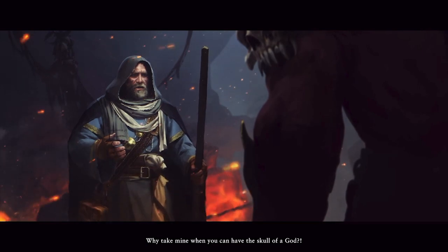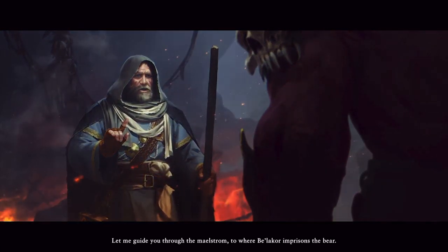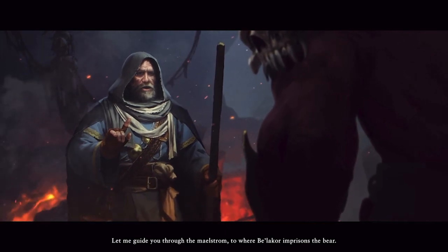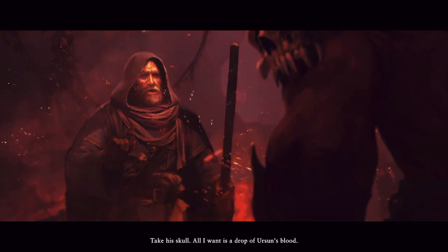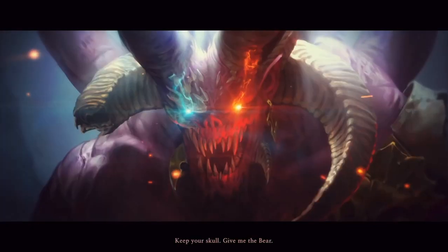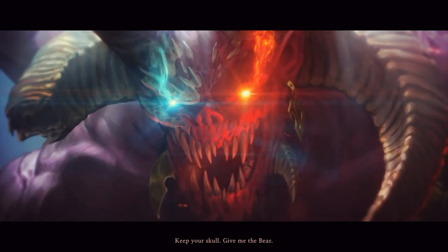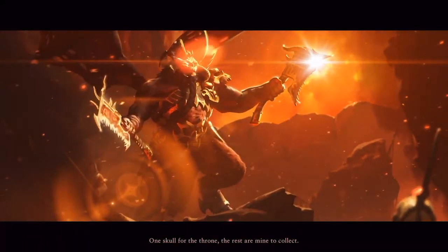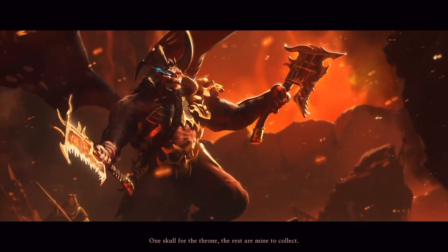Why take mine when you can have the skull of a god? Let me guide you through the maelstrom to where Malachor imprisons the bear. Take his skull. All I want is a drop of Urson's blood. Keep your skull. Give me the bear. One skull for the throne — the rest are mine to collect.